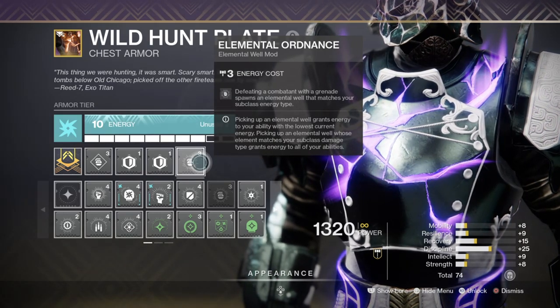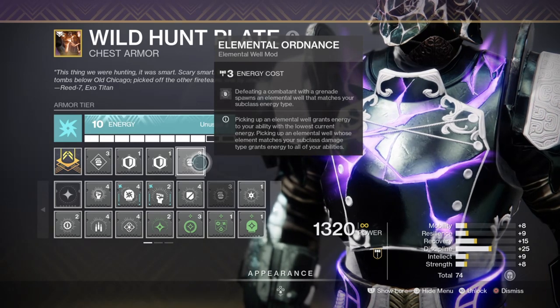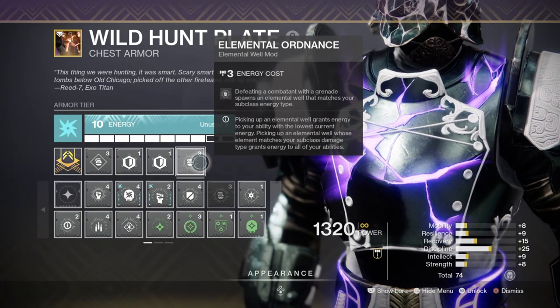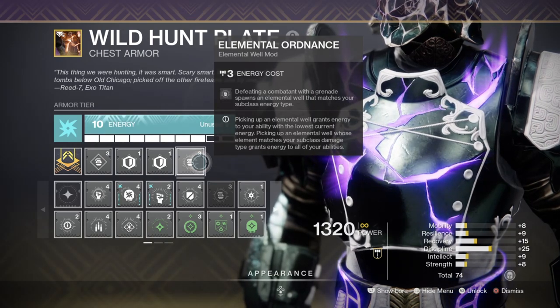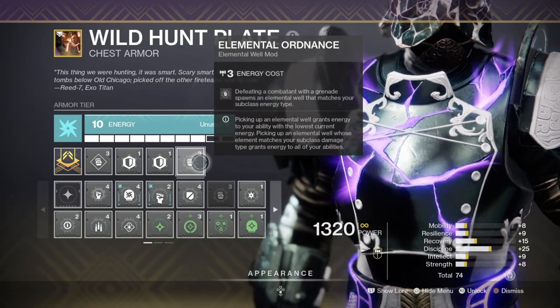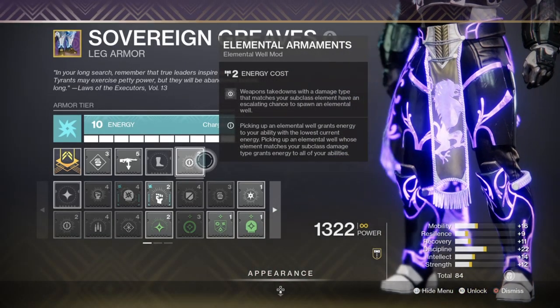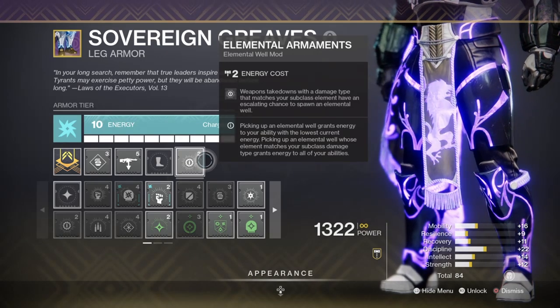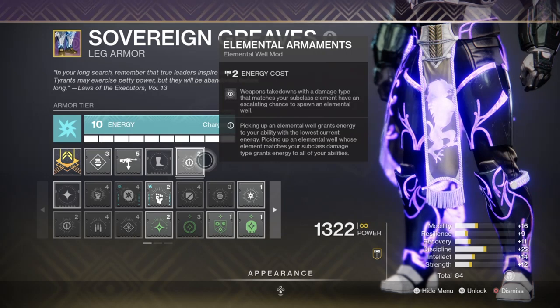The Ordnance mod also links back into my super, and as I don't have mods specifically to improve that area further, we can add in mods like Ashes to Assets and Font of Wisdom to further enhance it if need be. The main thing to take away is that Elemental Wells will be constantly active from weapon usage via Elemental Armors and grenade usage via Elemental Ordnance. No matter what you do in game, your abilities will always be filled as long as you play your cards right.